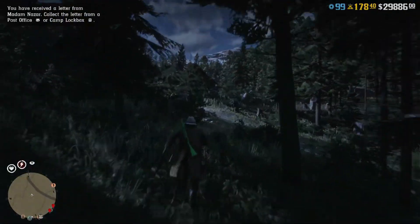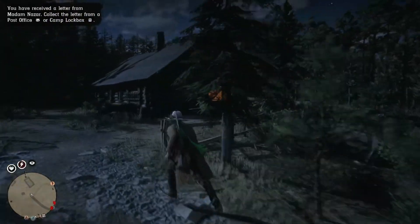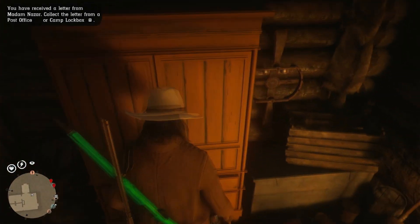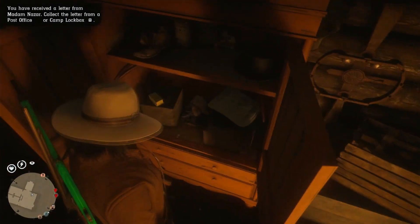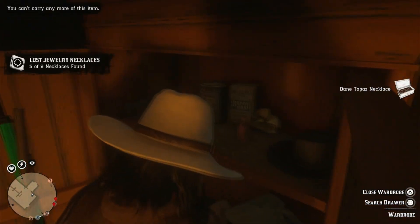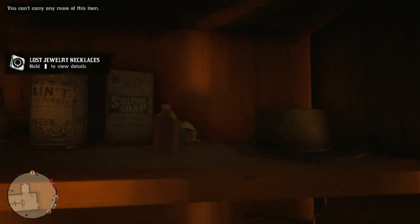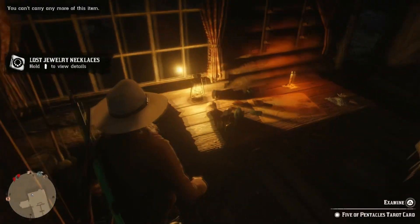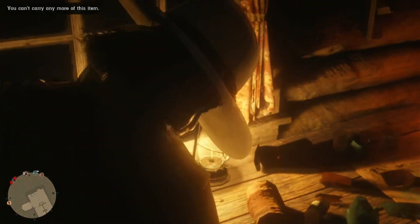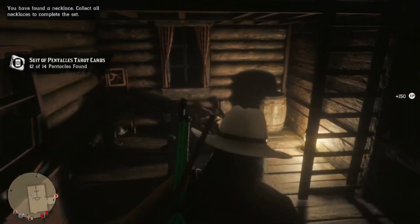After spawning back in, head over here — I'll show you where all the collectibles are, it's pretty straightforward. Inside the biggest house there are five items. There's a piece of jewelry in here and some other goodies as well. There's a potent miracle tonic up here if you want that. There's a card right here on this table — pick that up. Then go into this bedroom up the ladder.